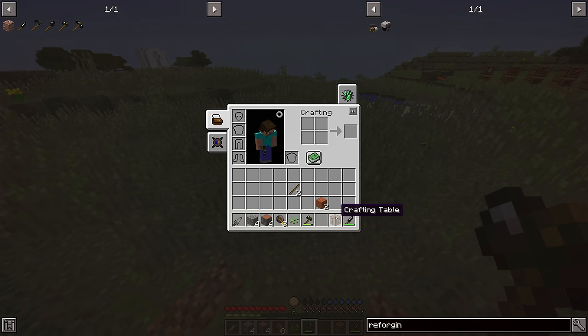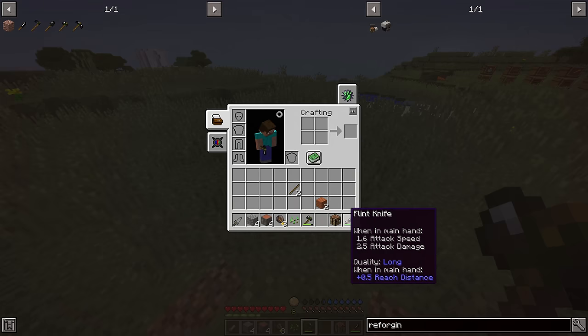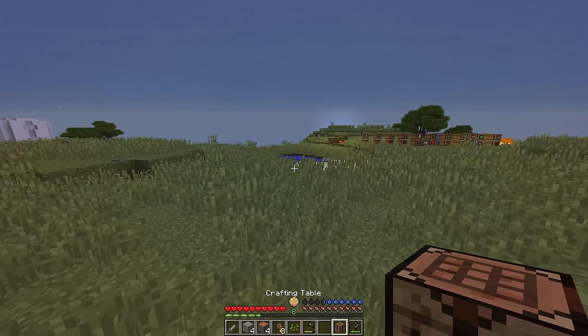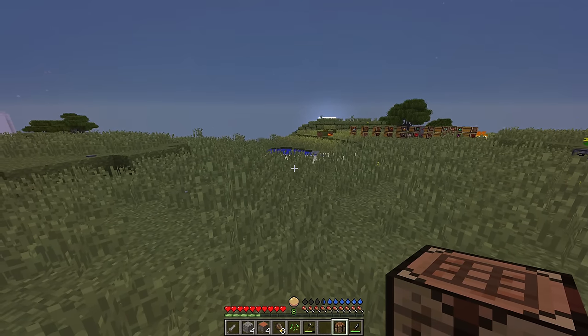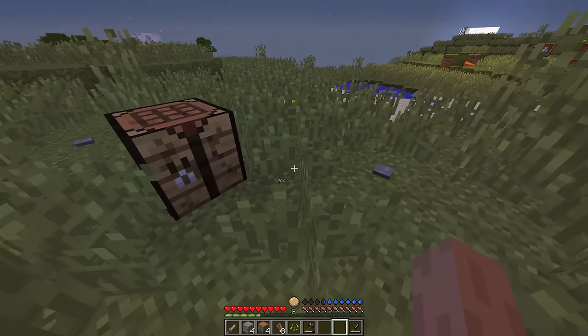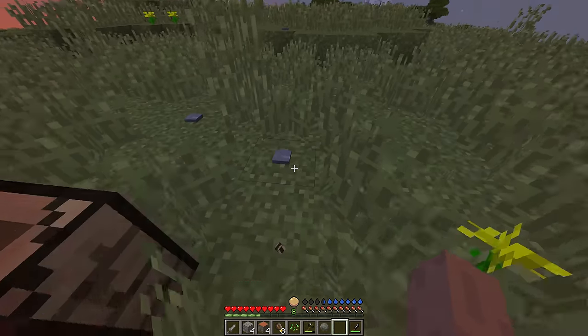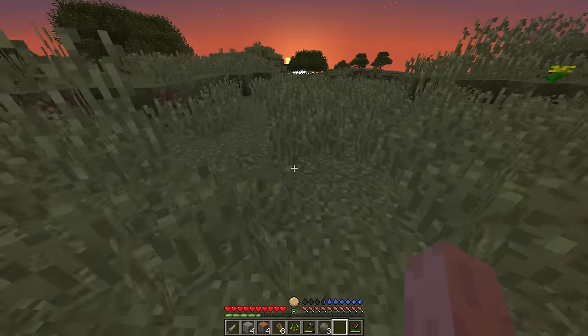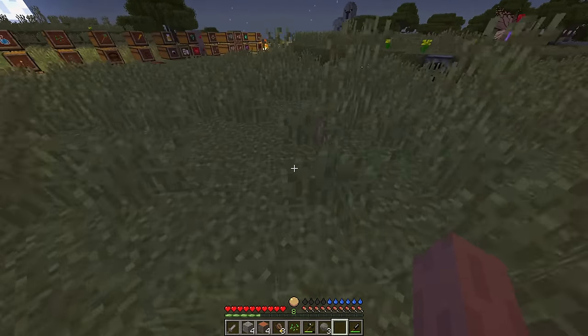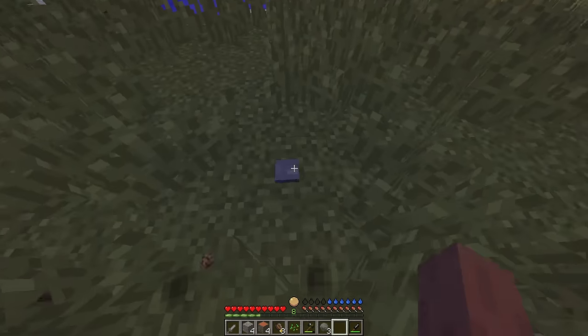Now we have a crafting bench. This entire process of having to build a flint knife and a flint hatchet could have been skipped if we already somehow managed to find either planks to build the crafting bench, or directly found the crafting bench in some village. Since we already have a method for acquiring stone by collecting rocks, we can craft ourselves a pickaxe.